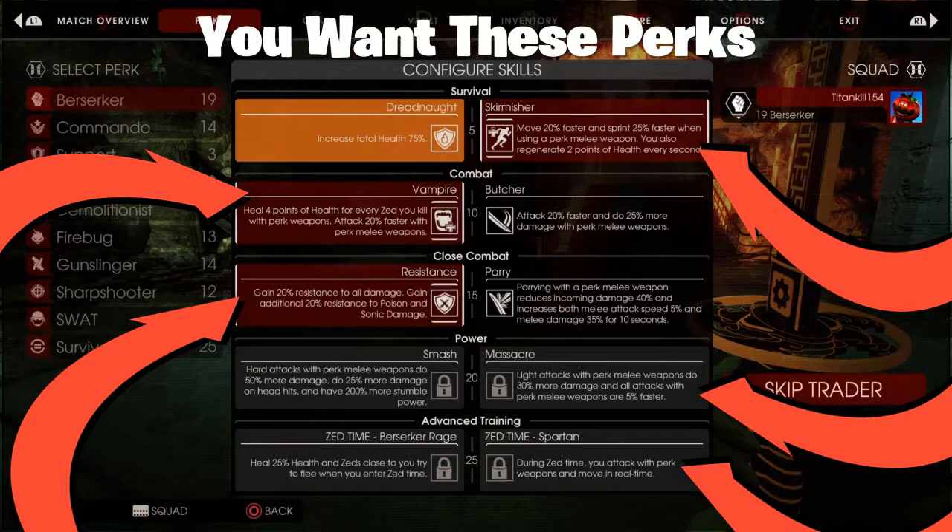Resistance gives you 20% resistance to all damage, plus an additional 20% resistance to poison and sonic damage — great. Massacre increases your light attack damage and lets you do it faster. Zed Time Spartan means you move in real time, which is great. Those are my preferred perks; you can change them up if you want, but these are the ones I'll use once I get back to level 25.